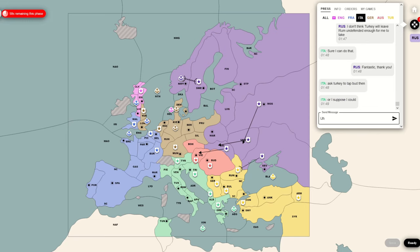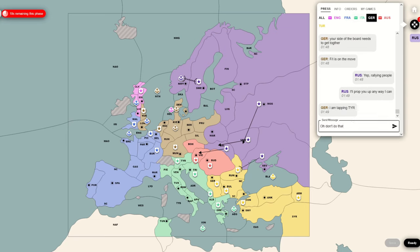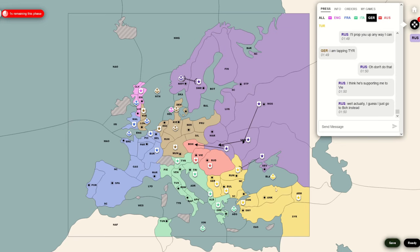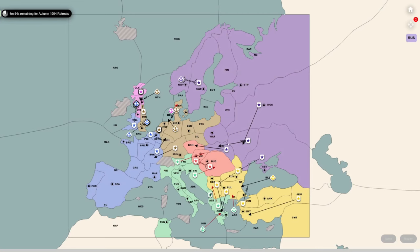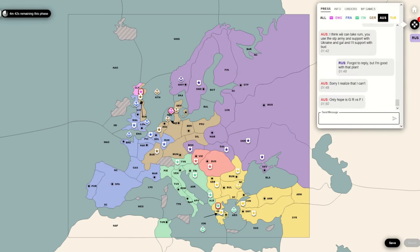Then Germany is saying: look at this Italy-France alliance, it's terrifying - which is completely reasonable. Rally people against it - also completely reasonable. I'm going to tap Tyrolia. There it is. And I'm just like, no! Italy is supporting me to Vienna with Tyrolia. I have to change all my orders at the last second.